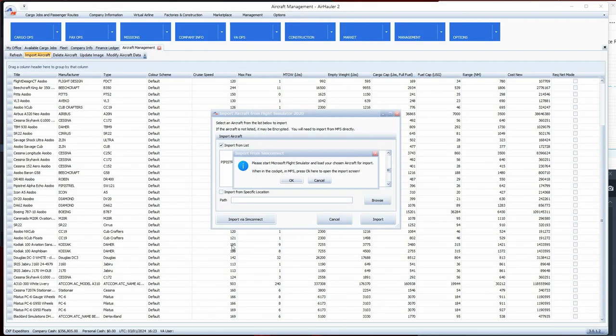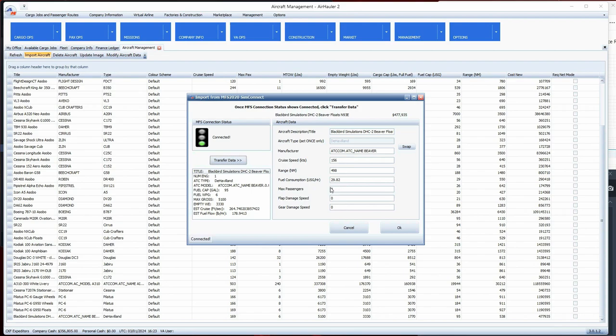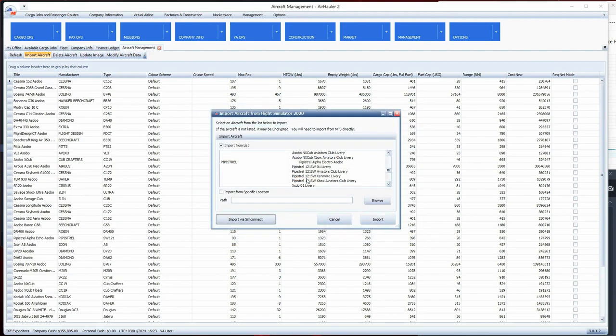Back in Air Hauler - I'm sitting in the cockpit, so I press OK. Now it connects and I click Transfer the Data. It pulls all the data in. One thing to make sure: when it pulls the data in, always check your passengers field. Sometimes it imports with zero passengers, and as far as Air Hauler is concerned you need to have some passengers in there.